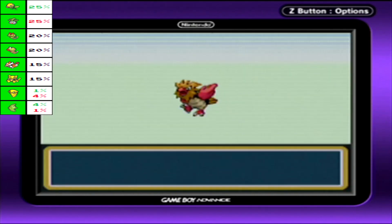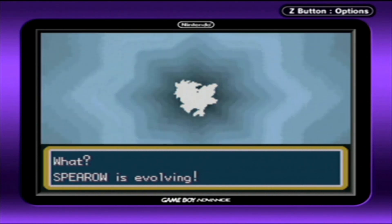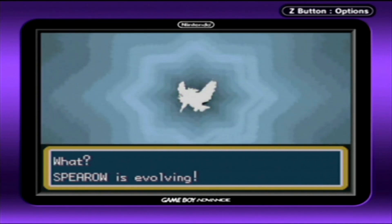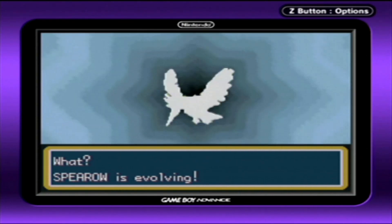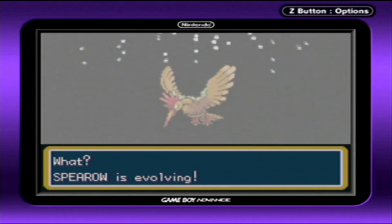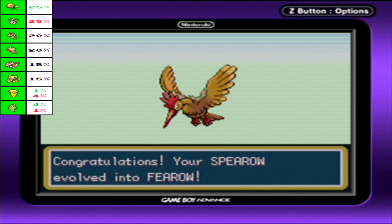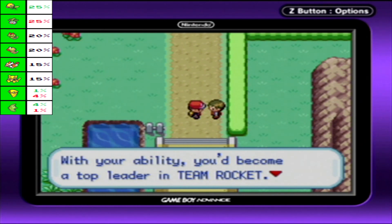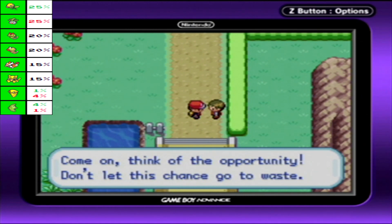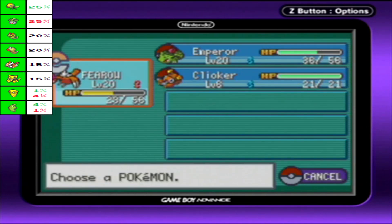Since we're at level 20, Spearow's evolving. Spearow has evolved into Fearow! Nice. Fearow is so much better than the original Spearow — it hits much harder, it's much faster, and its stats get a slight boost as well. With your ability, you'd become a top leader in Team Rocket. Come on, think of the opportunity. Don't let this chance go to waste. No thanks, I'm good. I'm really not interested. But yeah, now Fearow is way stronger.